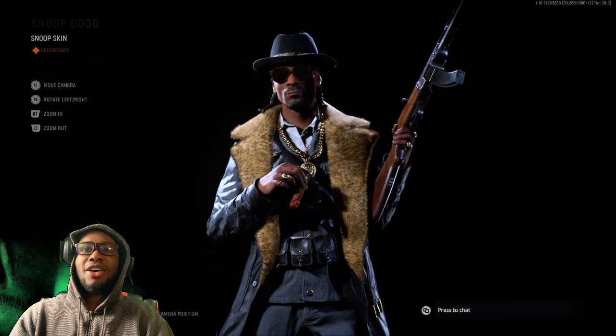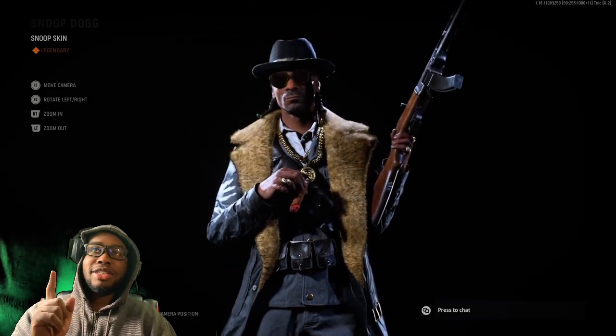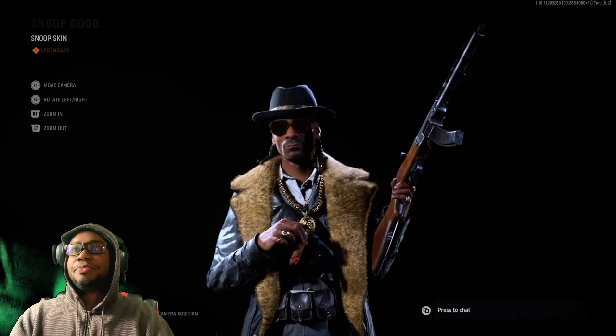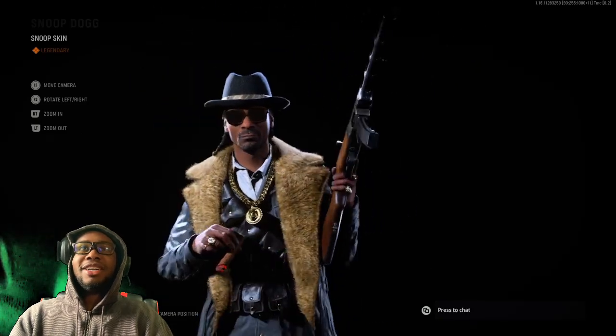This is so dope. He's got the little cigar in his hand as well, really cool. He has some other skins once you buy them too. This is definitely a W skin — he's got the durag on and everything.